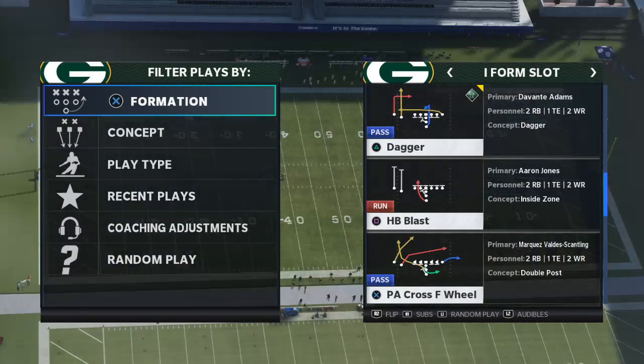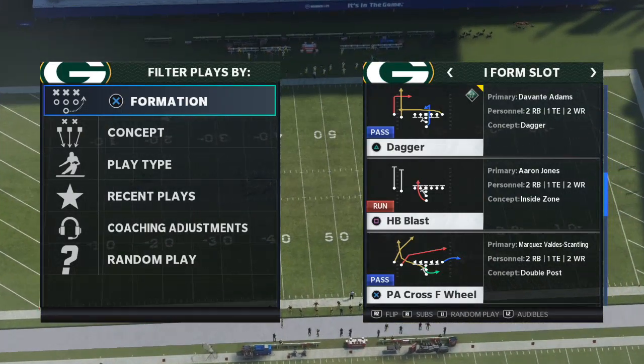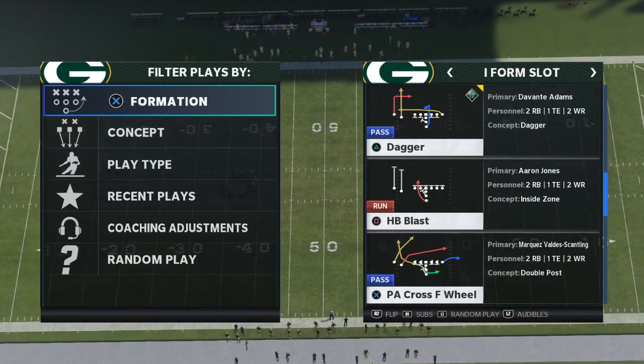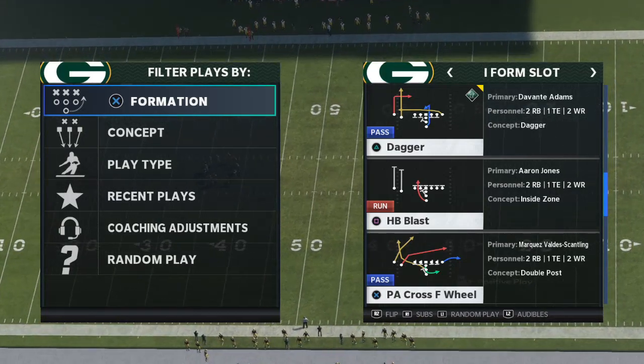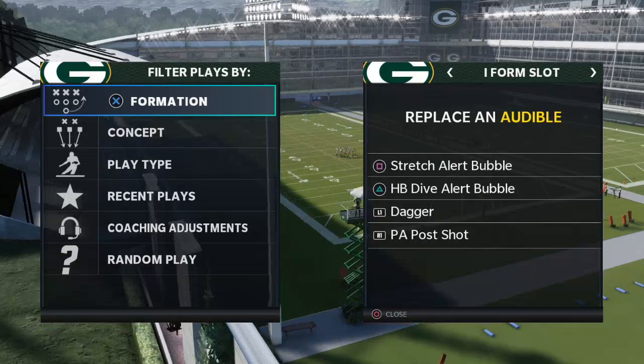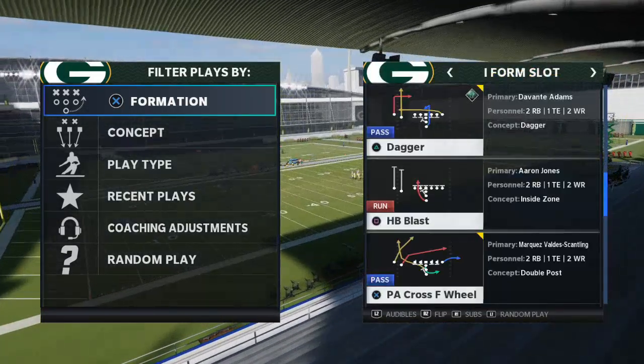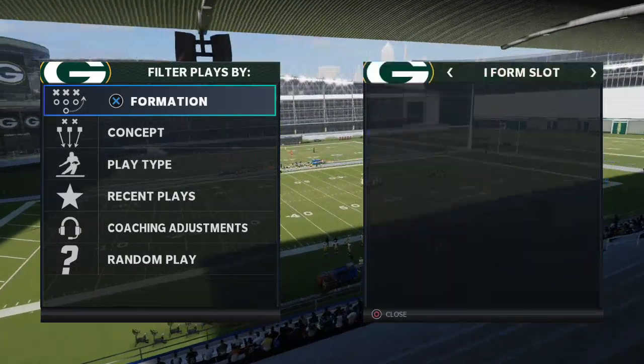We're talking about I Form Slot. This can be found in the West Coast playbook, and there are also other playbooks it can be found in. The play we're going to be going over is PA Cross Wheel. I actually really like to have the stretch in my audibles, the dive in my audibles, and then I like to put the PA Cross Wheel as my play action audible for whenever I want to run it.